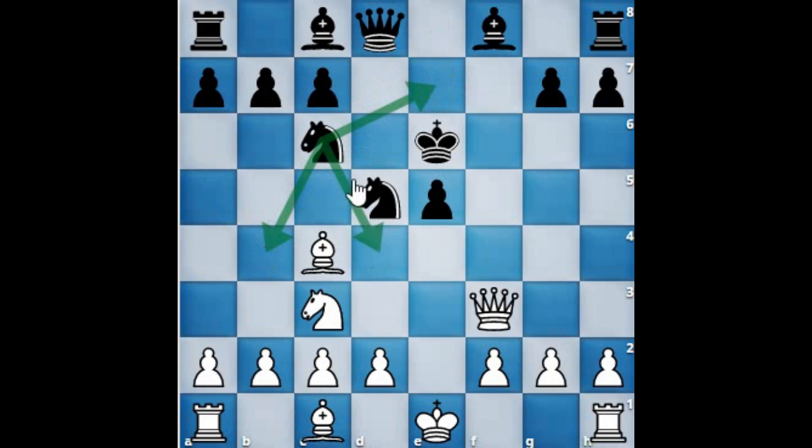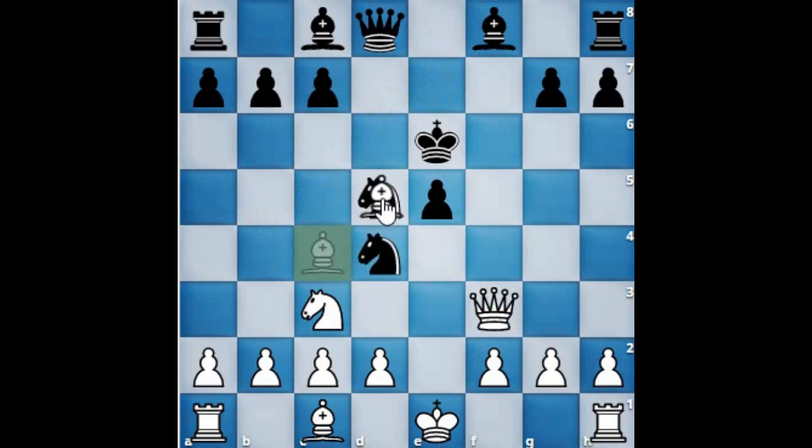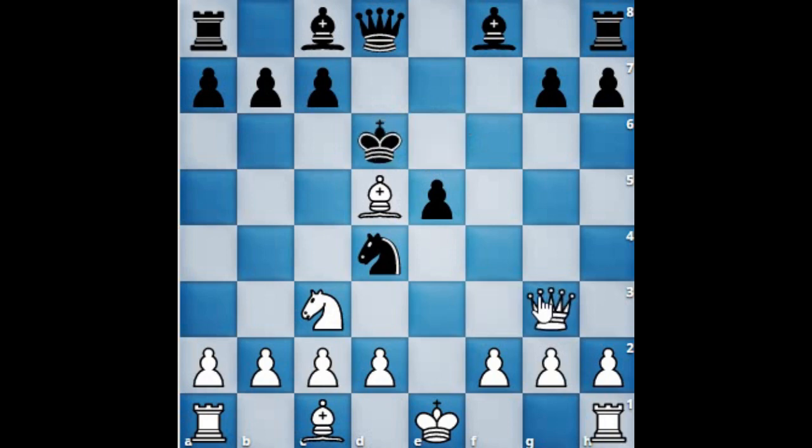Say if the knight moves to d4, attacking the queen, then the bishop will capture the knight — so it will be check. The king will move to, say, d6. Queen goes to g3, as it was under attack by the knight. Don't worry about the knight fork, as our aim is to attack on the king.